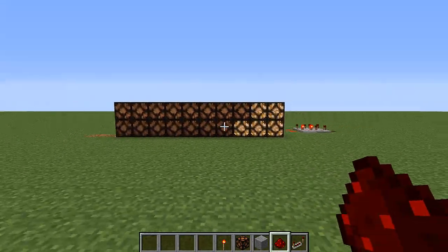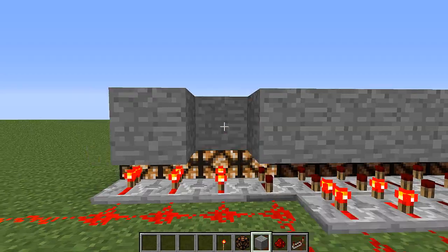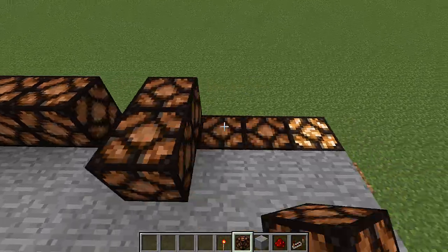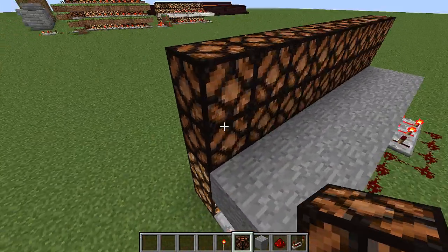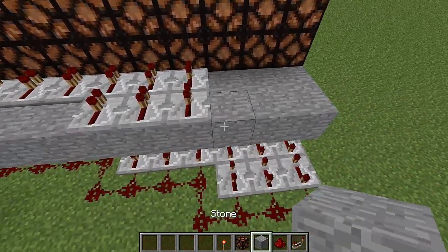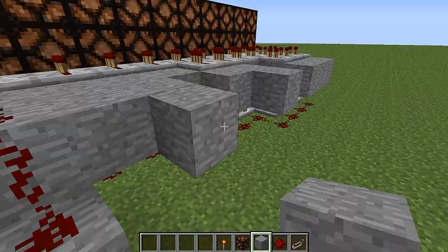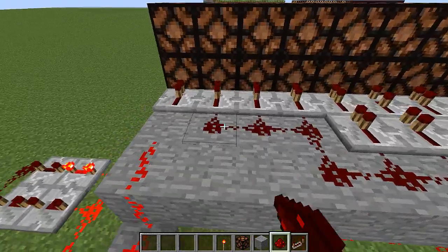If you want to add a second layer, I'll just kind of do that on camera. Place a block here, go up, and the same thing happens — it's got to have two layers, like that. Let's add the second layer real quick, then add one repeater, two repeaters — you guys know the drill by now. Then let's add the third one — I'll probably finish this on camera. Let's just add a line of redstone like that and add the redstone to it, and this should light up also.